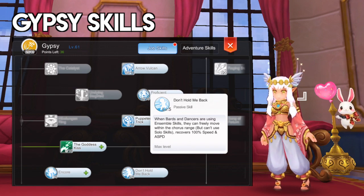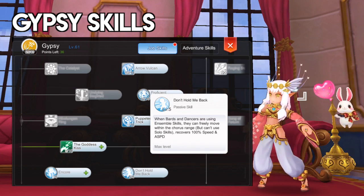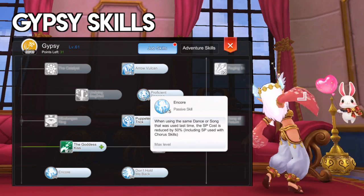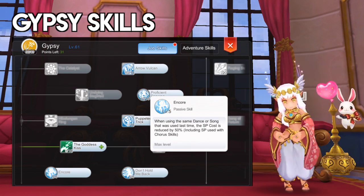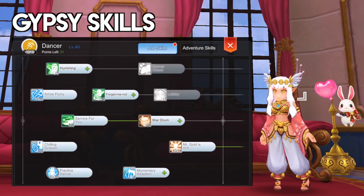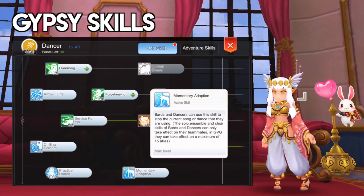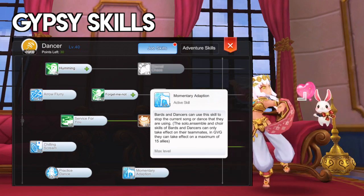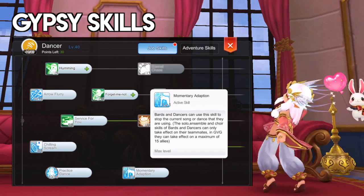Next, get level 5 Don't Hold Me Back to allow movement when using ensemble skills. And lastly, allot the remaining 5 points on level 5 Encore to reduce SP costs when repeating Service for You or any other performance skill. As for the remaining 10 points, allocation will be up to you. You may get Momentary Adaptation to stop a solo or ensemble skill. However, this can actually be done by just unequipping then re-equipping your whip, or by moving out of the range of the ensemble skill.